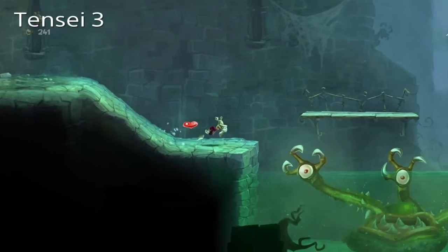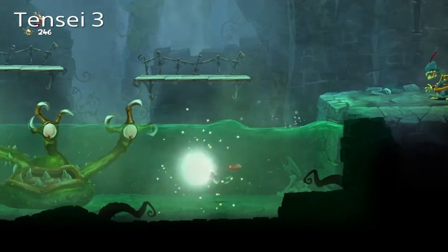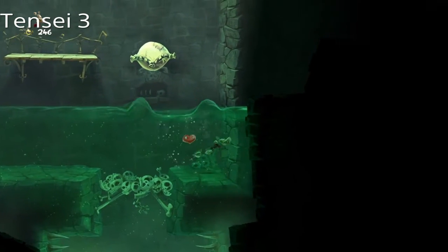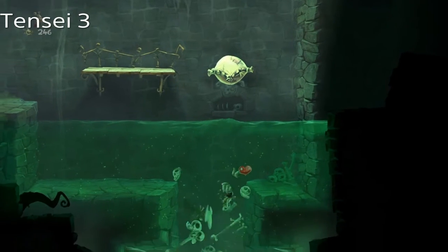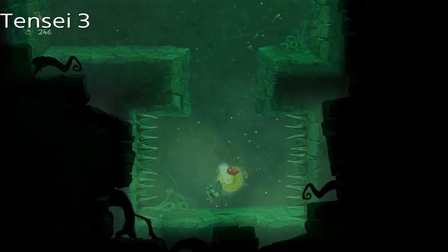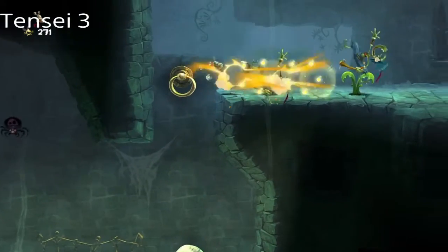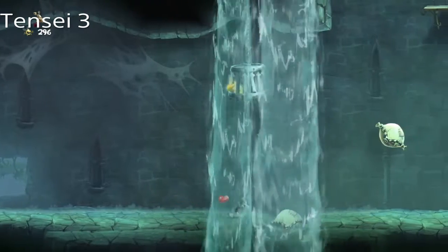Alright, next up we have this little grabby guy. I don't like him. Let me get the coin rope. We could do a crush attack to continue in story mode, but there are these bones here — it's another gold coin. It's not a teensie, but still.